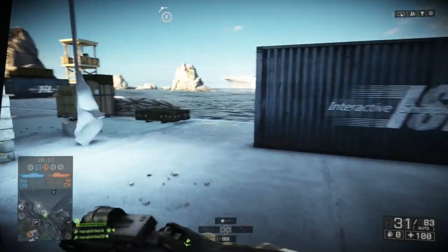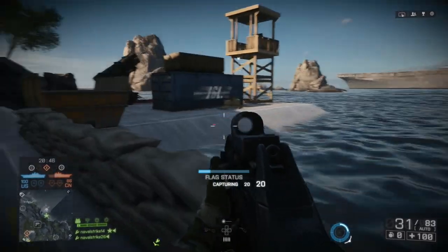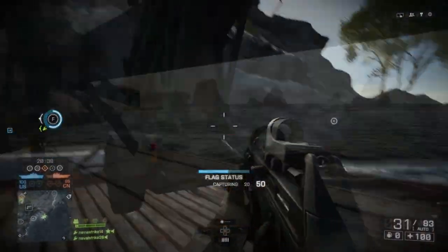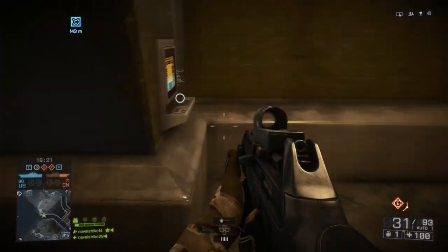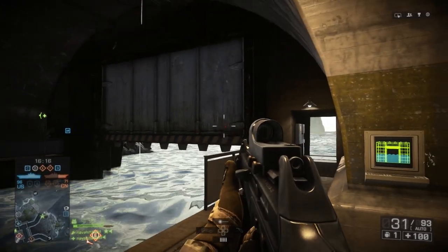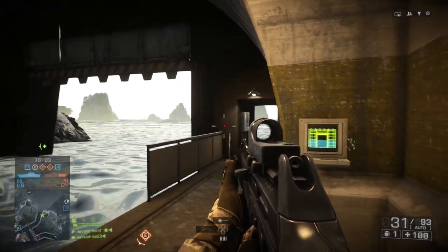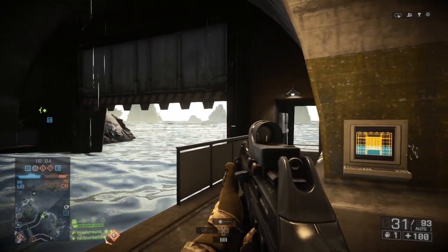There are three capture points on the main island — one in the dead center and two on the outskirts. This means in a conquest version of the map, or any version where you can spawn on the capture points, it's going to facilitate a pretty intense infantry fight throughout the entire round in the center area. Each of the four water entry points have doors that can be opened and closed by infantry, preventing vehicles from entering or exiting. This can be a really awesome strategy, especially for Obliteration game mode, and it's going to have that effect of people needing to get out of their boats or armor in order to gain access to certain areas of the map.